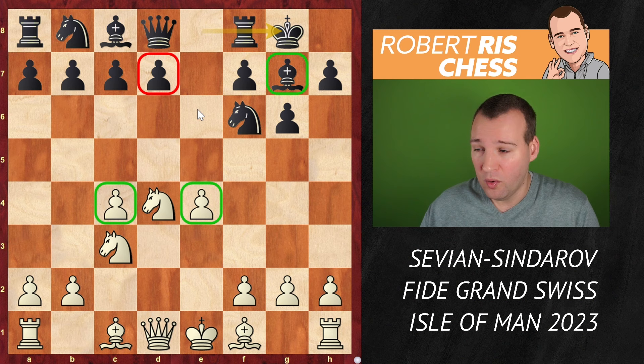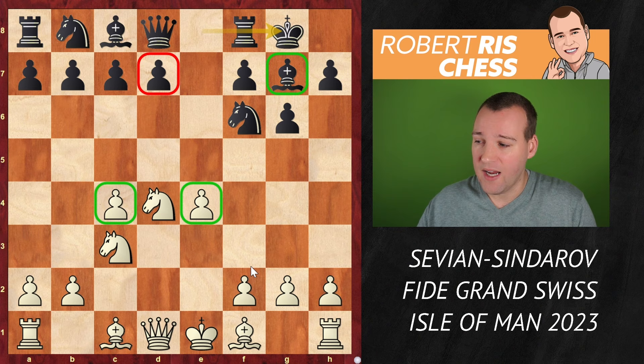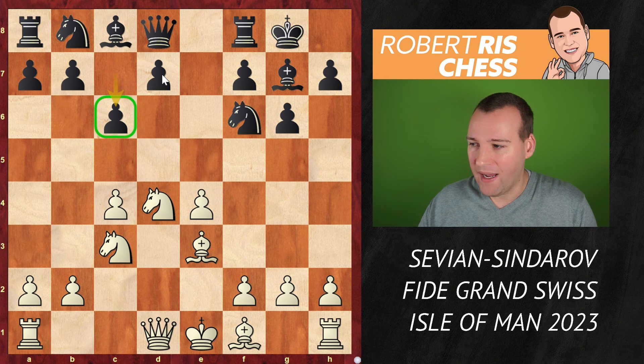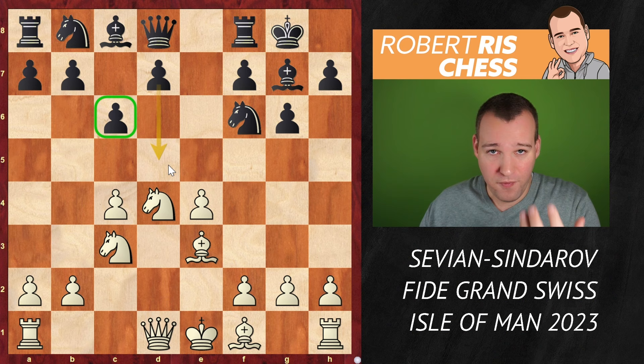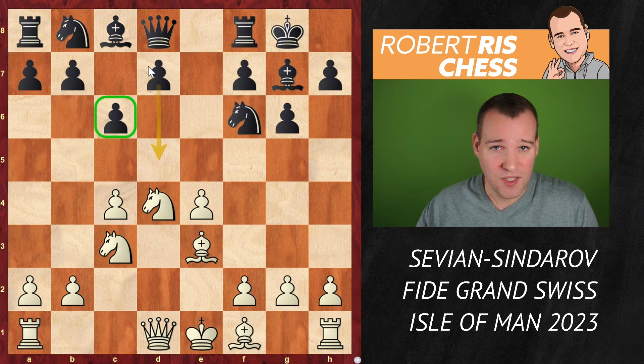White goes Be3 — it's a sharp move in the sense that he's planning to go Qd2 and castle queenside. Probably a safer idea is getting the other bishop into the game to castle kingside very soon. But after Be3, black now plays the move c6, with the idea of breaking free with d7-d5. That's a very important idea — trying to open the position, open the center to activate your pieces. And if you can play this move in one go, you've saved a tempo by not having played d6 earlier.